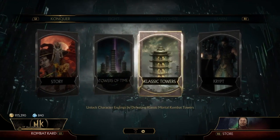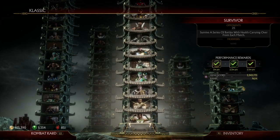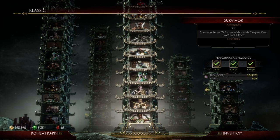The easy way that I did it is you go to classic towers, then you go to your left and do the Survivor Tower. The reason why this one is easier is because each character that you fight is only one round.